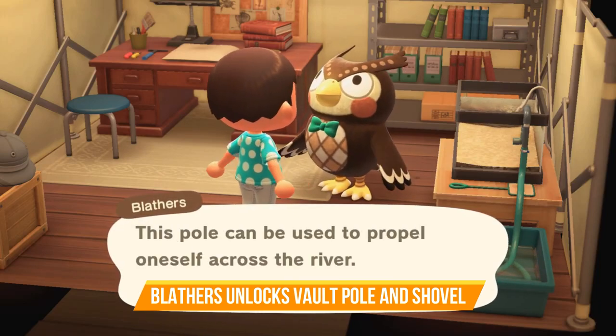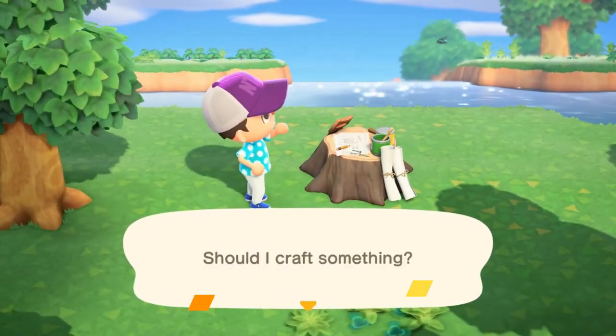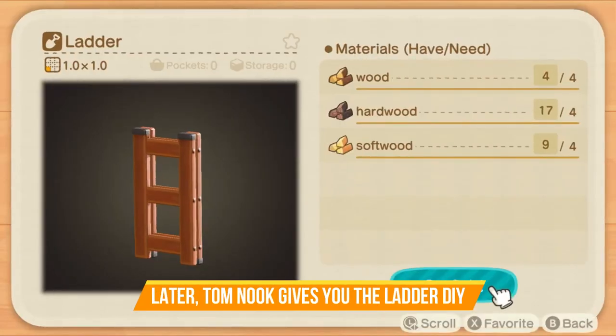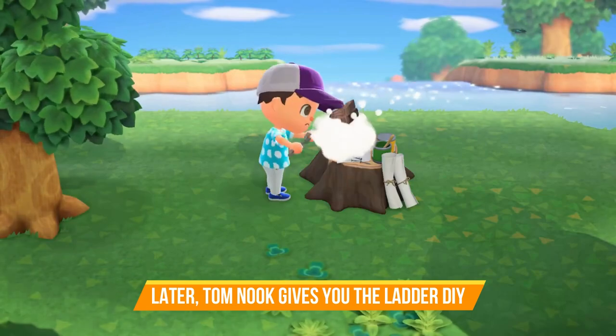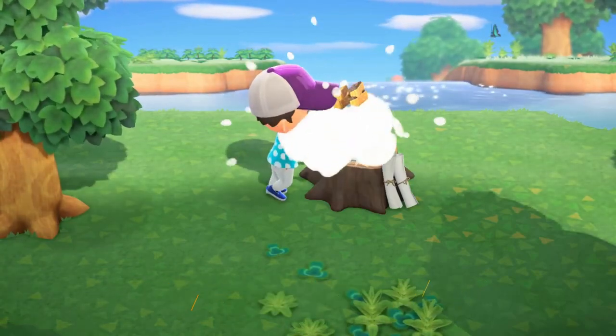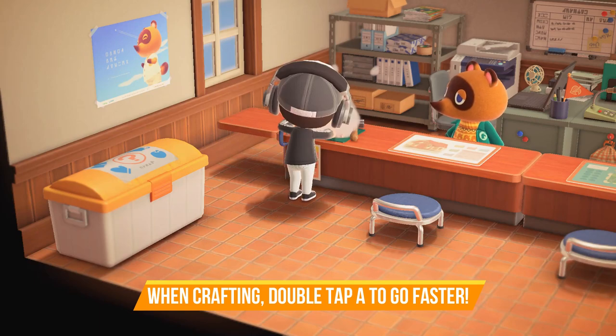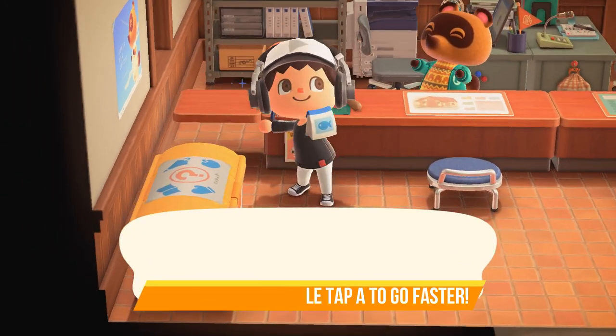A little bit later in the game, Tom Nook will want to expand the island residence and will give you three housing plots with a bunch of DIY recipes. At this point he'll also give you the DIY recipe for the ladder. When you're crafting items, double tap the A button to speed up the crafting animation — after you've done a few you'll definitely thank me for this tip.